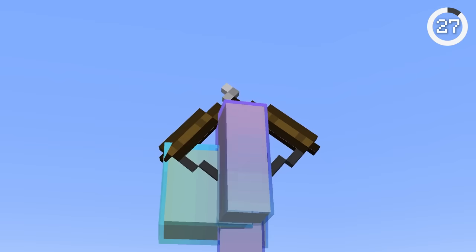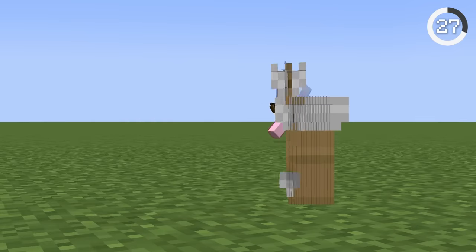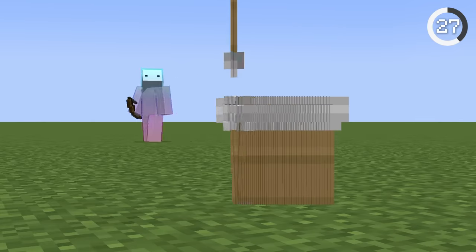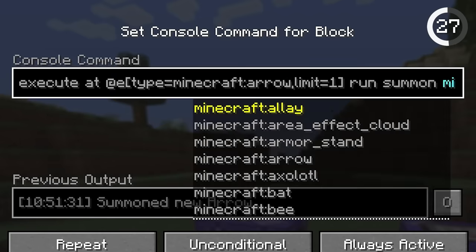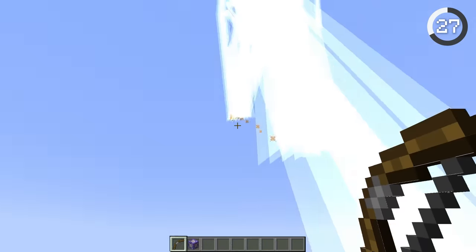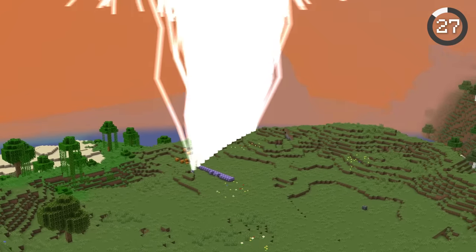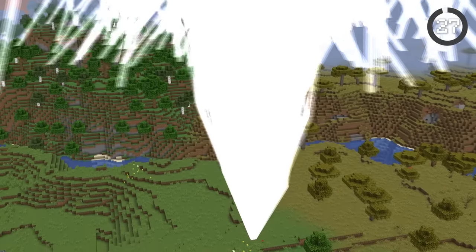Number 27. You can make it rain arrows. When you shoot this arrow, more will fall down, creating a beautiful pattern. My favorite is shooting the arrow straight into the sky. To recreate this, just run the following command — you can even swap the arrow tag with something like lightning. If you run the same command block multiple times, it'll create a lightning tornado. That's probably the coolest thing I've ever seen.